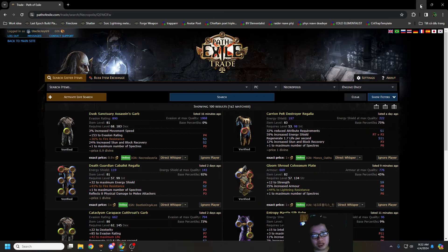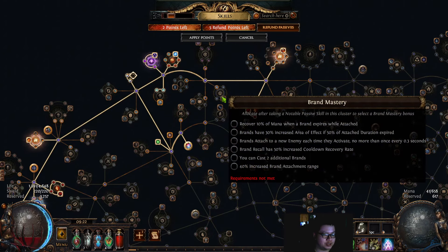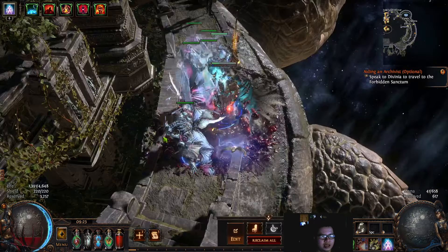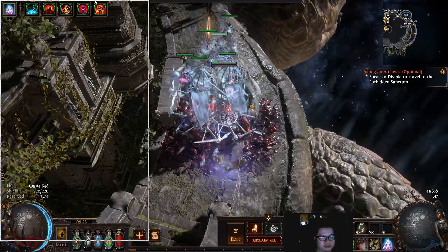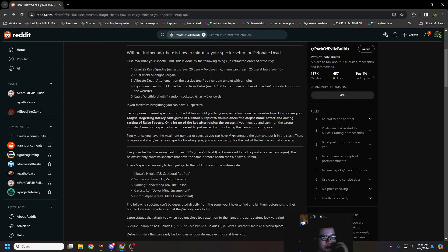So the maximum number of Spectres you can have is 11 currently. Maybe if you raise the Raise Spectre gem level high enough — level 30 or 32 or something — you could get one extra, but you can check the wiki. Realistically, 11 is the maximum. And why is that important? Here is a Reddit thread created 8 days ago by Nightcracker. I will leave the link in the description if you want to read through everything — it is very detailed in terms of explanation.